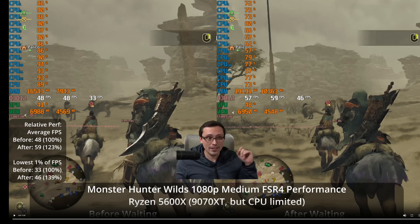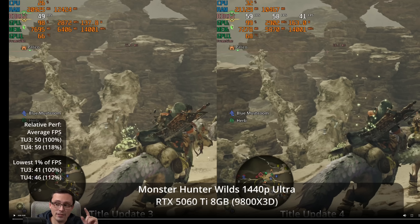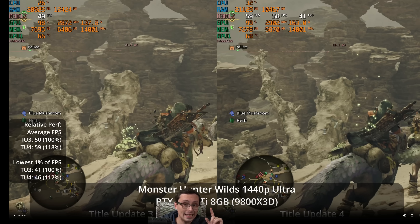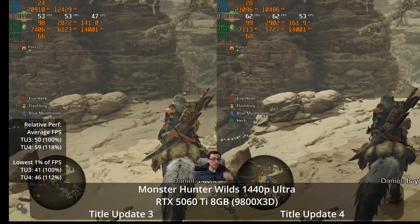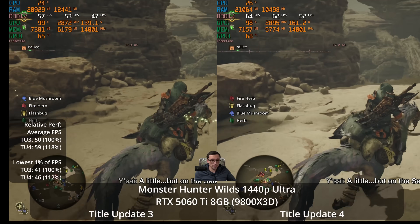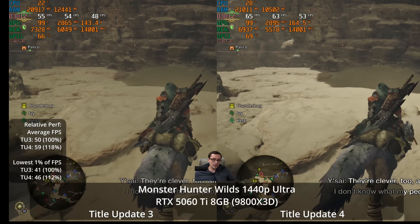Since we're here, I also tested out another thing. I noticed that some people were saying they saw huge performance increases, whereas my testing on the GPU-limited side was showing only about 5%. But the people who said they were getting big performance increases and listed their specs tended to be on eight gigabyte graphics cards. So I did have a few title update three runs on my 5060 Ti eight gigabyte version, which I could then compare to some fresh testing on the title four update. And I've tested it at all of the presets. At 1440p ultra, I can see an 18% performance uplift between title update three and title update four.